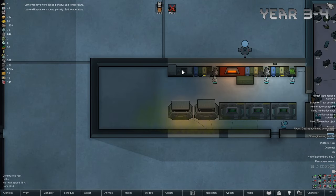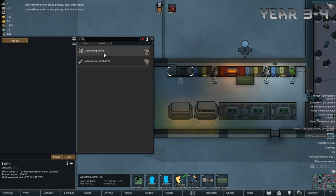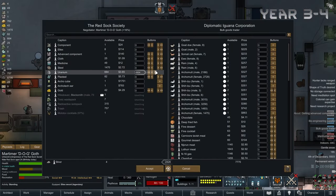We do also need to start producing our own components, since components are going up in price. Steel here — if you notice it's around 2 silver, or around 3 now, up from 1.